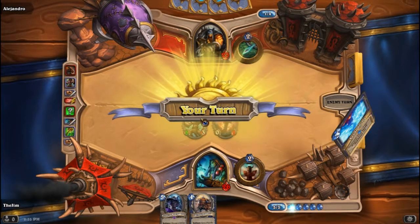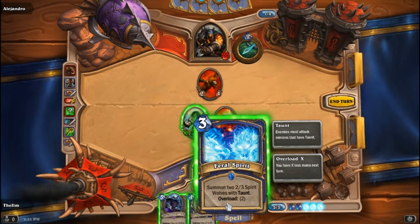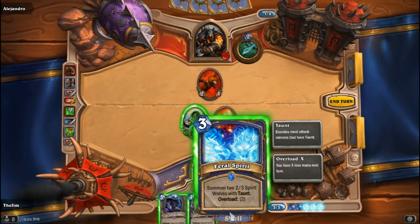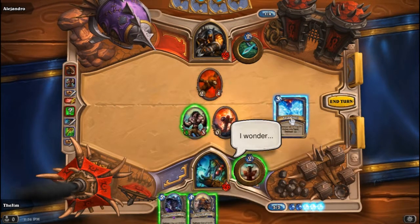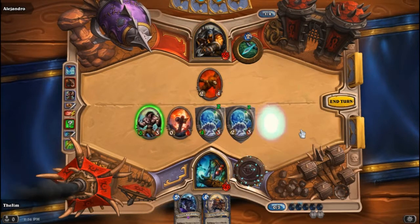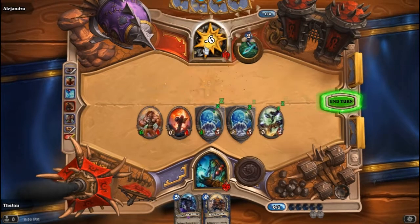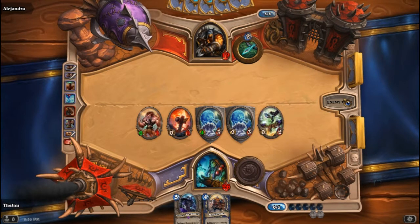I can deal with a Leoc - that's fine. Alternatively, that would give us some Taunt and give us a little room to work. I think we Feral Spirit and then Totemic Call. Feral Spirit - put that Taunt out there. Totemic Call. We'll take out his Leoc, giving us Enrage, and our second attack goes to him. We are in a strong position unless he has a way of just clearing out our board.